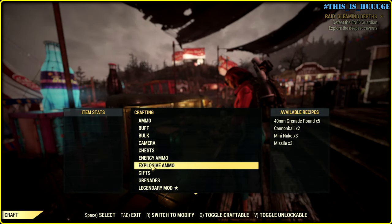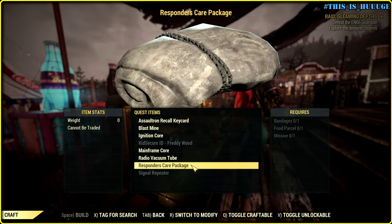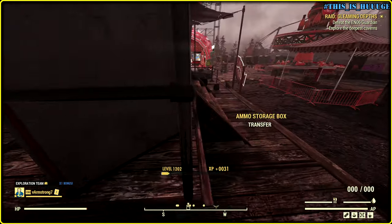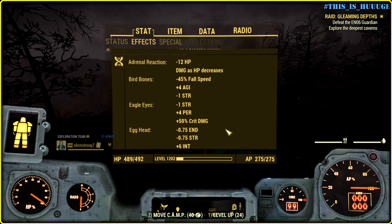I just need to craft one particular keycard and it's right here. Okie dokie. I think we are good to go. Wait, I wanna be more lucky.